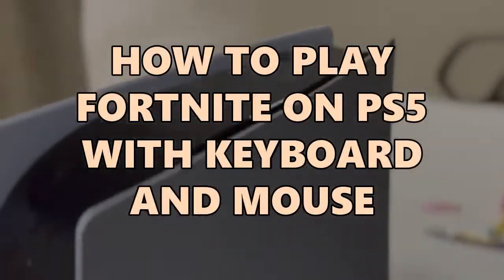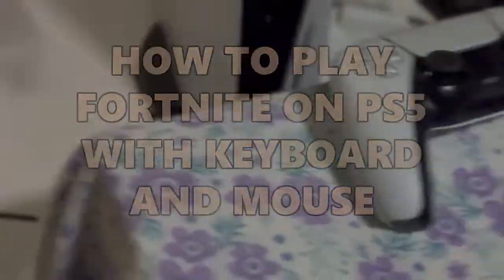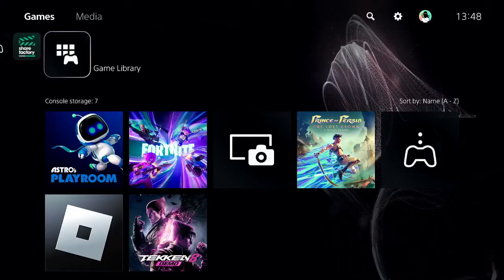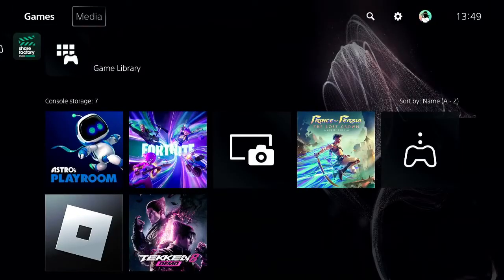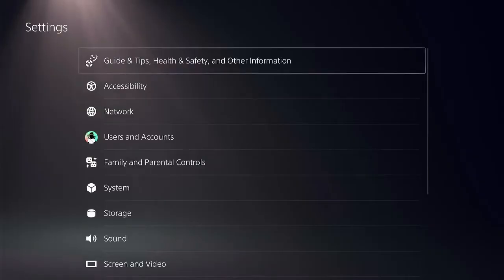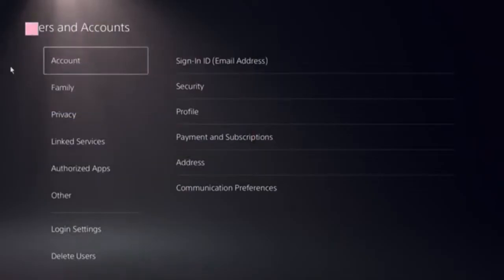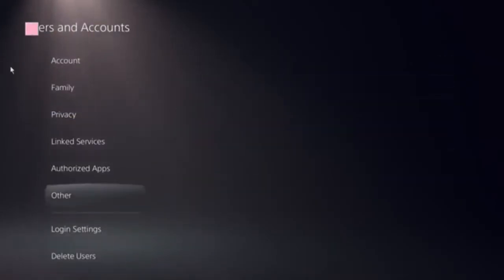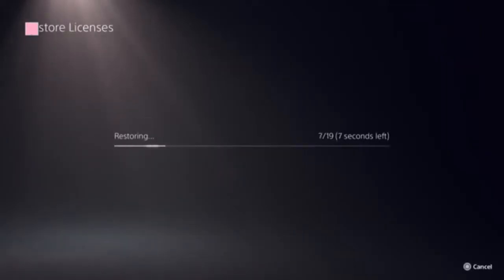We'll need to fix this issue step by step, so don't miss any step — just follow my screen. Ensure that you are on the home screen of the PS5 and navigate to the top corner. Find the Settings icon, click on User and Accounts, then locate the option Restore Licenses. Click on that, click on the store, and this should be done in a few seconds.